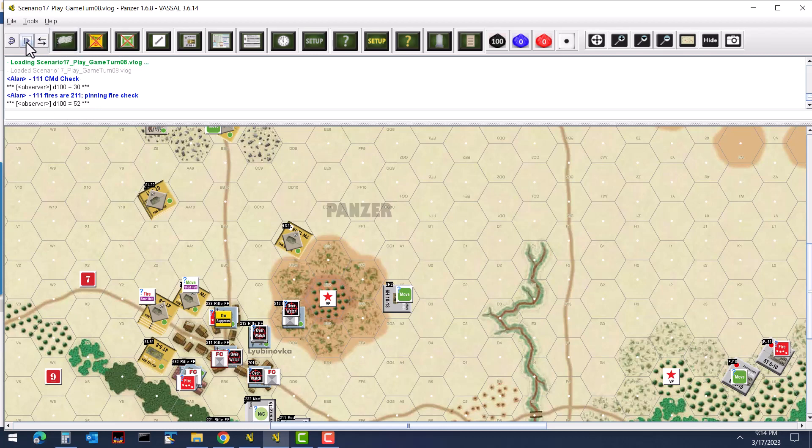They attempt a pinning shot but don't get it, so it will be a straight regular shot. They need to do an ammo check — Soviet tank units generally have high numbers so they're usually okay, but there could be some low ammo adding negative DRMs. They need a 50–81 to get a suppression, greater than 82 for an effective hit, and a 34 or less is a miss.